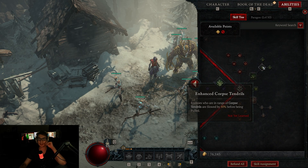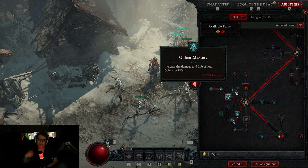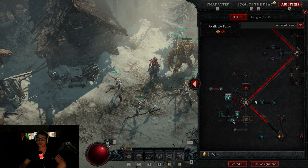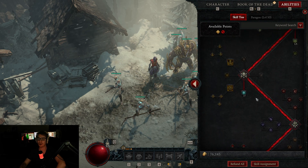I was using Corpse Tendrils with the Vulnerability one, but then I swapped that out once I got my Golem. I'm going to be leveling up my Golem along with the healing and tankiness of my characters and minions. That is my current minion summons build. I don't think it's gonna be like the best super meta build or anything like that — I just want to play summons and minions in Diablo. So we'll see how that goes.